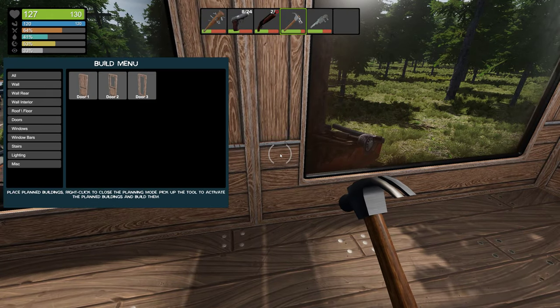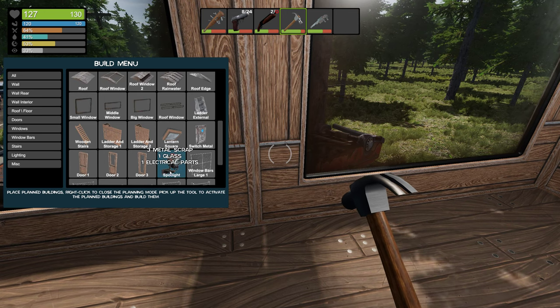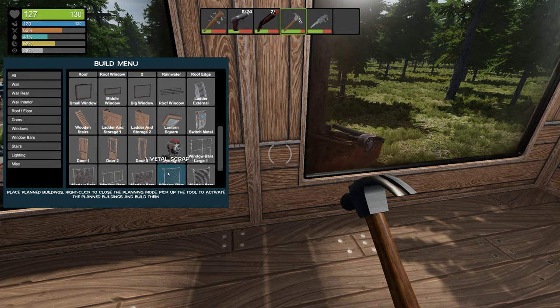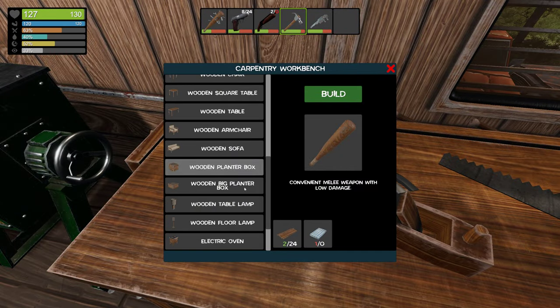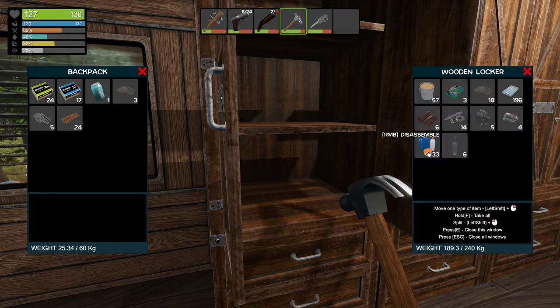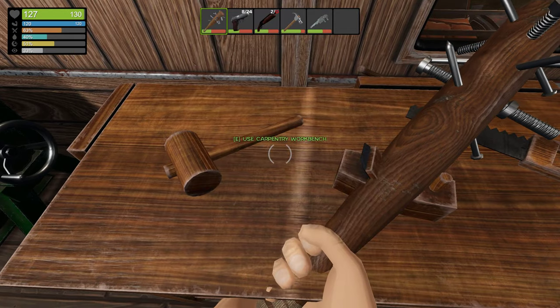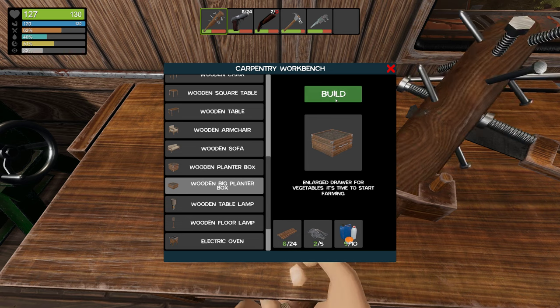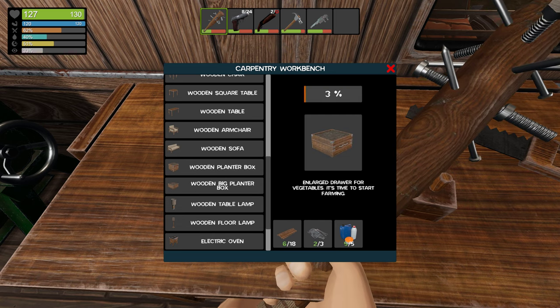Let me check - I think it was something that you can craft as cropping plots or something like that. This guy - planter box. Big planter box, and this one is different. Oh my god, these are expensive - I need a ton of polymer, like at least ten. Let me check - I can actually make two of them. I'm gonna make two big ones.